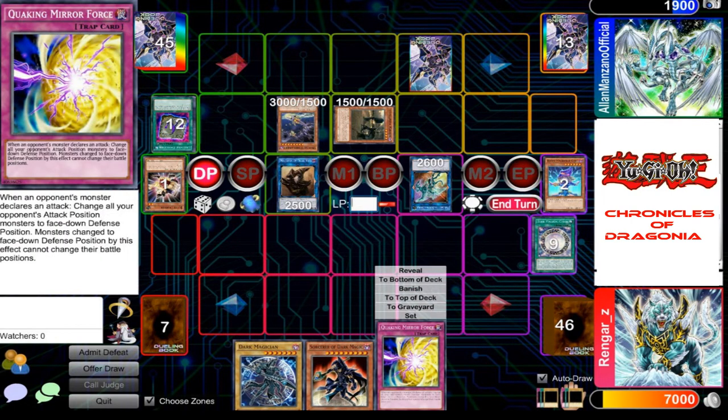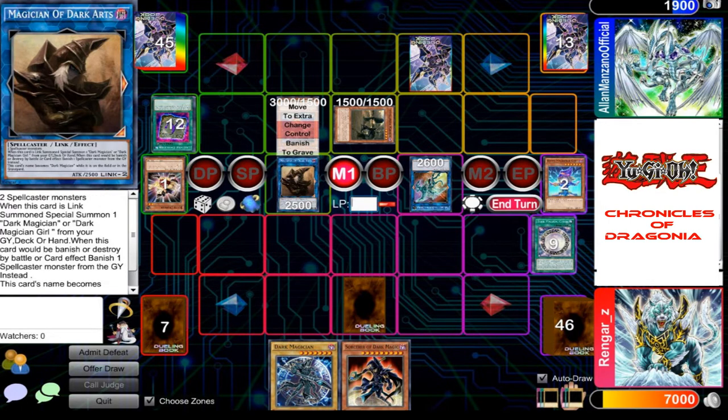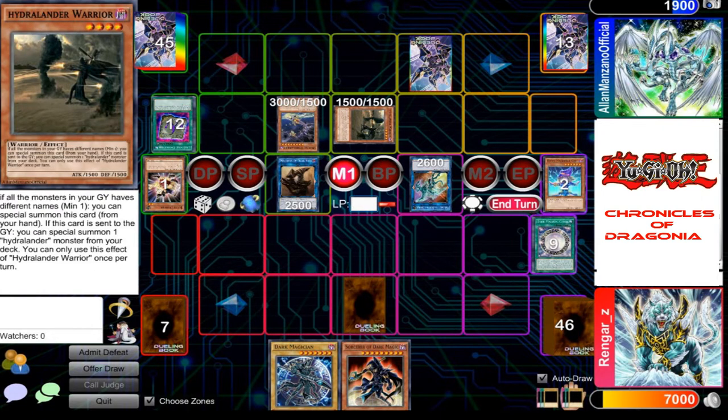I'll start my turn. Draw. I'll set this card face down. I'll proceed to... wait, this is a Link Monster. Did you forget that Link Monsters can change their battle positions?